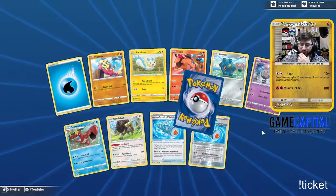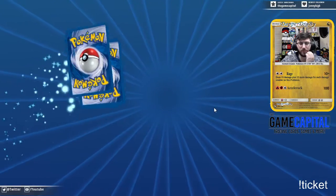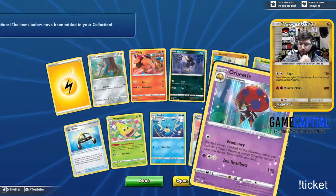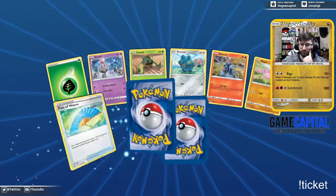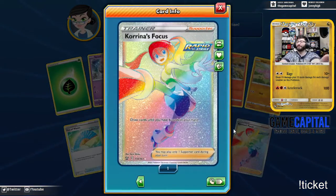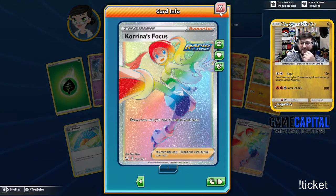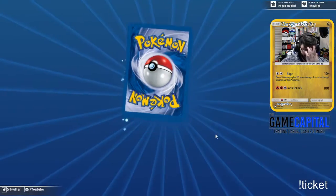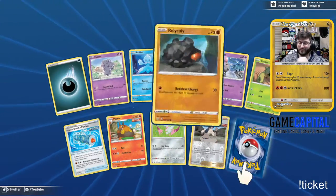Whoa — double Scrolls, a Flapple, and another Flapple! Experience Share, Tower of Darkness, and an Orbeetle. Mr. Rime and a Korrina's Focus — the rainbow Korrina's Focus! Love it. Pride pride pride Korrina's Focus, love it. Due to pull that Mime deck so soon — I'm building tonight!